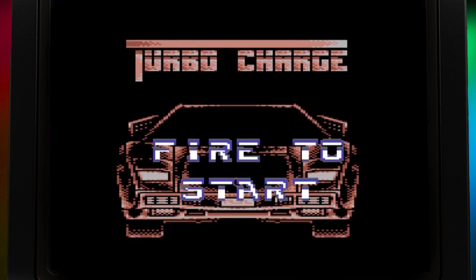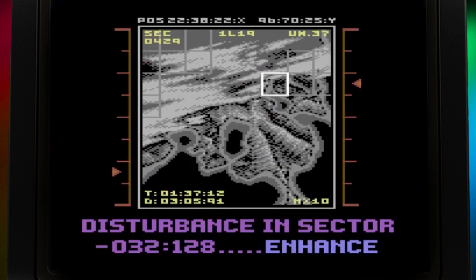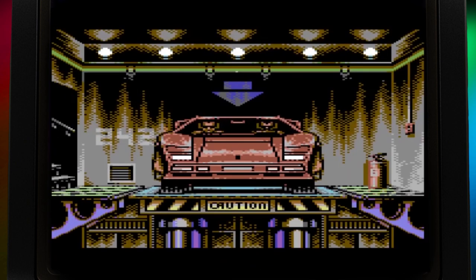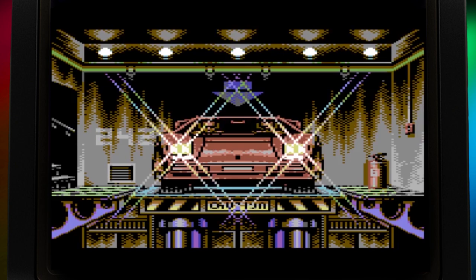Loading this up, a generic title screen gives way to a high quality intro sequence conveyed through the lens of satellite imaging. It's extremely well presented as it zooms into a UN compound under siege, as Dominator's light-fingered goons help themselves to a few missiles. This spurs our two heroes and their Turbocharged into action, flicking on the headlamps for dramatic effect.